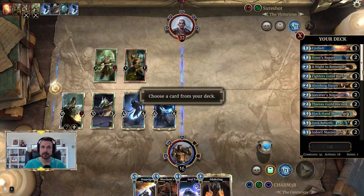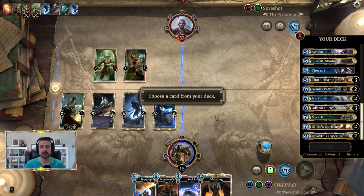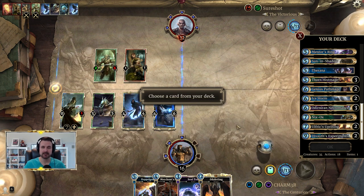When Laneth enters play, you search for a card. The first time you search with Laneth in this combo, you go find Ulfric's Uprising — it's really important you get Uprising first. Eventually you're going to play Devaith's Experiments, so that also needs to be in your deck. If Experiments is already in your hand, or if Uprising is already in your hand, you can skip ahead. But assuming you have no other combo pieces, you go find Uprising.